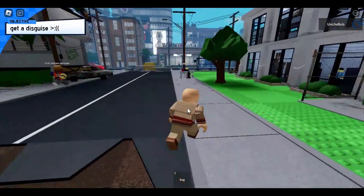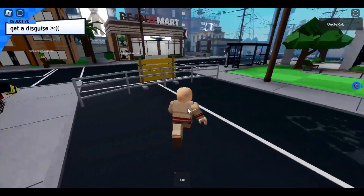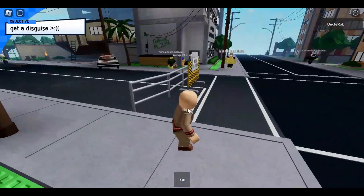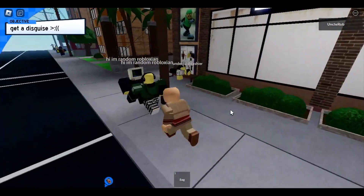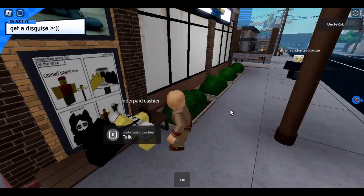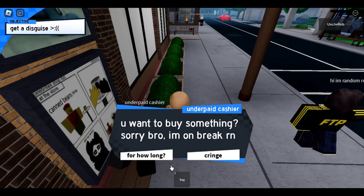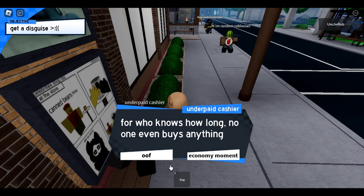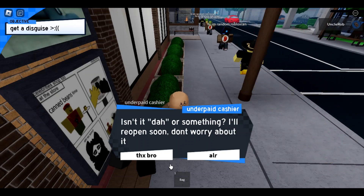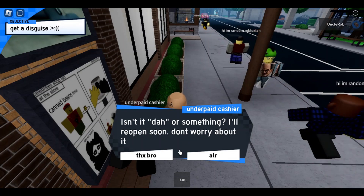We gotta explore around the map first before we do anything. It doesn't look like we can really go anywhere. Whoa — can you get hit by a car? There's an unpaid cashier. 'You wanna buy something?' 'Sorry bro, I'm on break — for how long? For who knows how long. No one ever buys anything.' There's a dot or something, they say they'll reopen it soon.